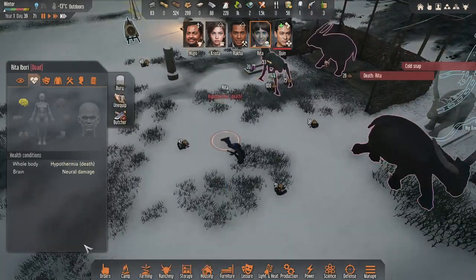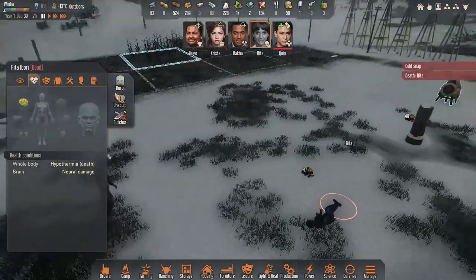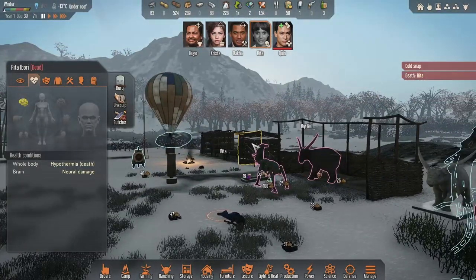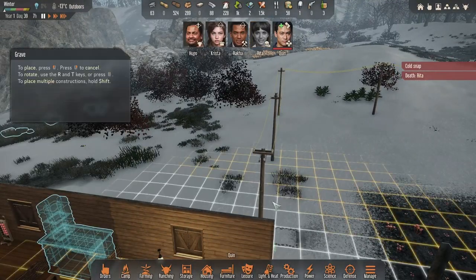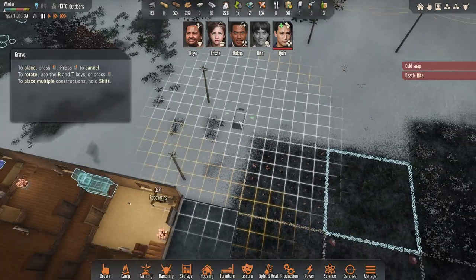Hmm. Why did that happen? Why? Oh no. Death — hypothermia. I didn't have that that before. Oh no. Oh no. I think I should not play this game — it's not made for me. Where should I put her? Oh no, I don't like that. I really do not like that. So we started bad.